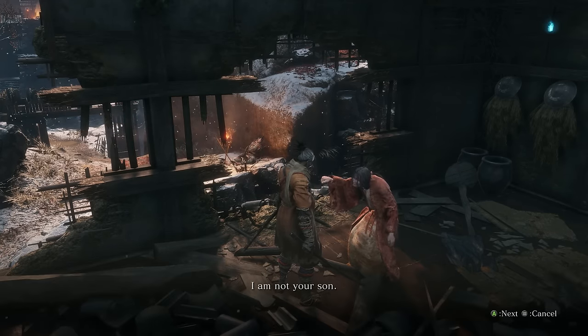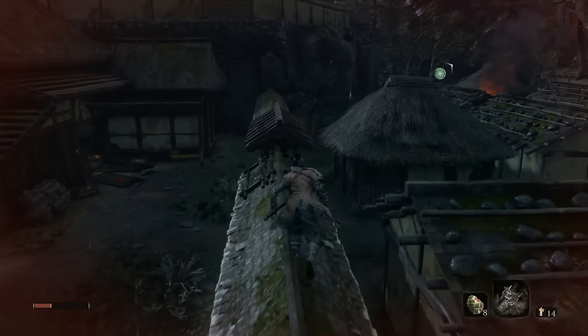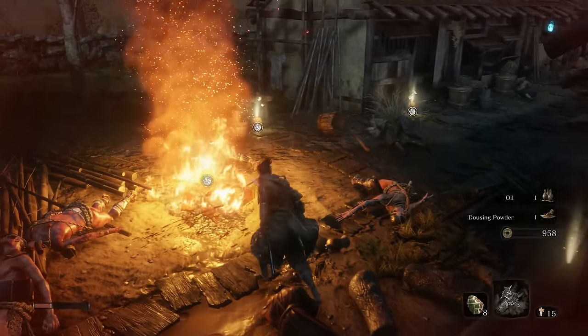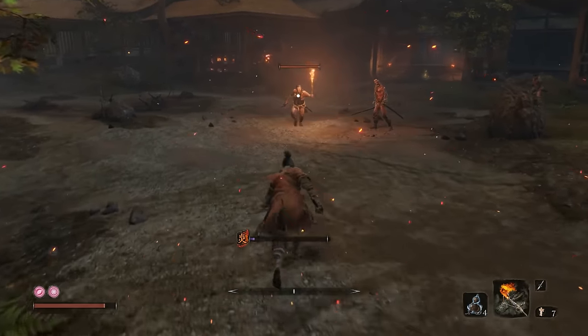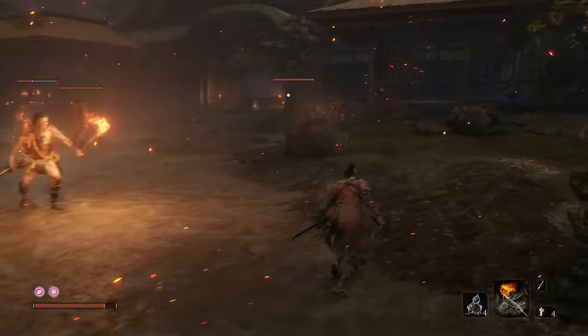She'll give you a bell, and you have to take that bell to the Buddha statue next to the sculptor. This whisks you to the memory of an old battle. Once in the Hirata Estate, you need to follow the flow of the level until you find guards sitting around a bonfire. Hidden in the middle of the bonfire is the flame barrel, which will unlock the flame vent upgrade when you next visit the sculptor. It's basically an arm that pops out a fireball, which will come in handy against a few later boss fights.